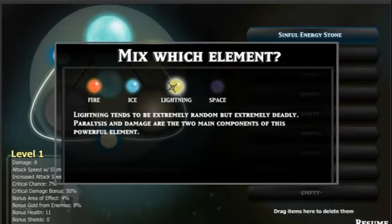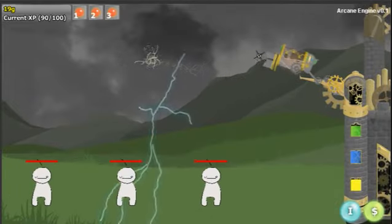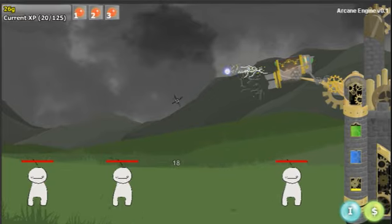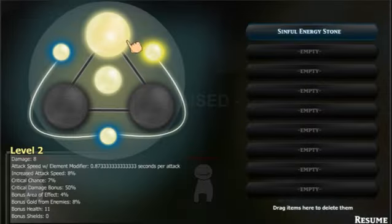Another basic element is lightning. This has a unique attack where you have to arc it into the sky and it shoots downward. It's a little harder to use, but it actually has a lot of damage compared to fire and all that, because it is harder to use. Hopefully it'll take some skill.